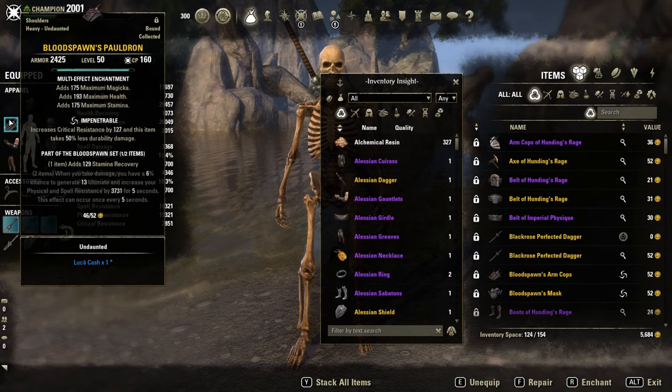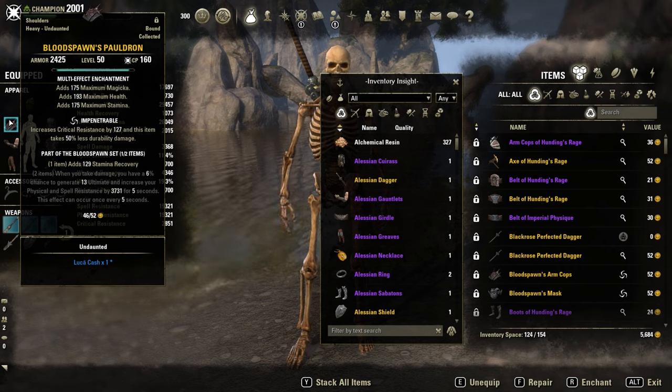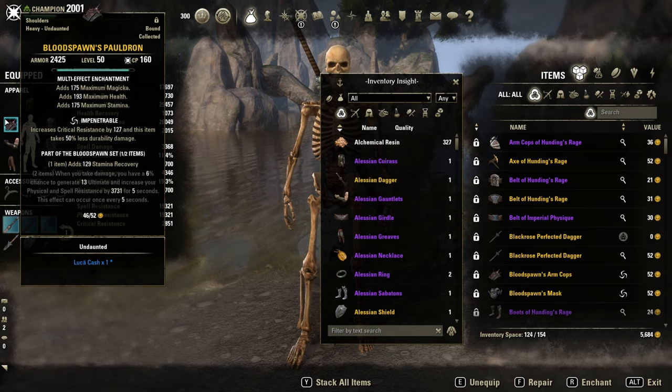As the monster set, only one piece of Bloodspawn for the stamina recovery. You could go with another monster set like Pirate Skeleton for extra resistance, or Valkyn Skoria for extra weapon damage. I prefer the stamina regen here.